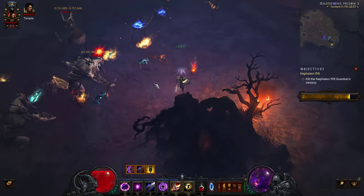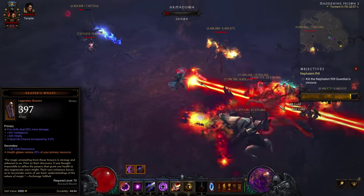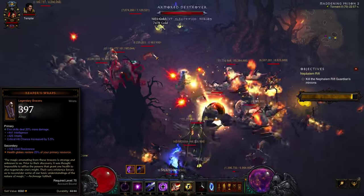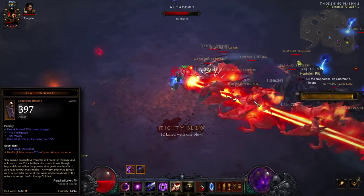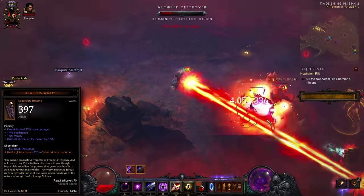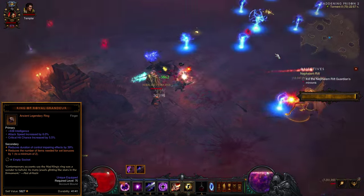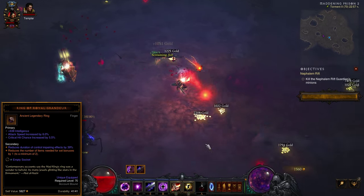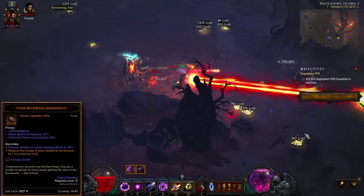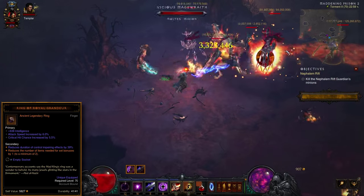Certain items can be targeted through the completion of bounties. Reaper's Wraps are an excellent bracer option for beginner wizards, as the spenders of the class tend to be arcane power heavy and primary skills are lackluster for arcane power regeneration. These bracers restore up to 30% of your arcane power reserves when you get healed by a health globe, and the balancing act between channeling your spell and grabbing health globes for regeneration will make a difference in early gameplay. Thankfully these bracers are craftable, and the plan drops when you kill the Act 5 boss Malthael on any difficulty. Ring of Royal Grandeur is a legendary from Act 1 caches that reduces the number of set items required for set bonuses by 1. Obtaining powerful bonuses such as the 4 and 6-piece set bonuses of the Tal Rasha set as early as possible is an opportunity you should not pass up. Bounty farming will be inevitable for rift keystones, so optimize your farming time and get this ring as soon as possible.